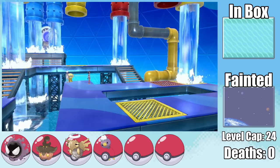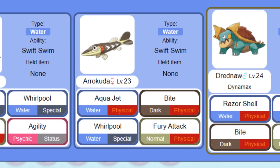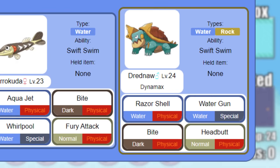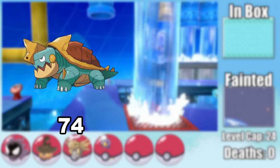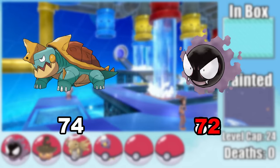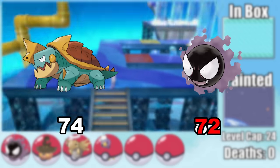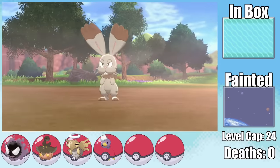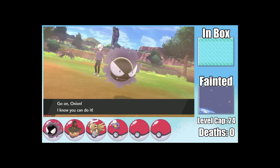Let's talk about Nessa. She's got a Goldeen that can only hit us with Water Pulse and Whirlpool — great for setup. Her Arrokuda and Drednaw both have Bite, ruling out Shedinja strats. Since Drednaw has base 74 speed and my Gastly has a minus speed nature effectively making its base 72, I needed Speed EVs to make my strategy viable. So I headed to the Wild Area to farm Bunnelby for as many Speed EVs as possible, which took a long time.